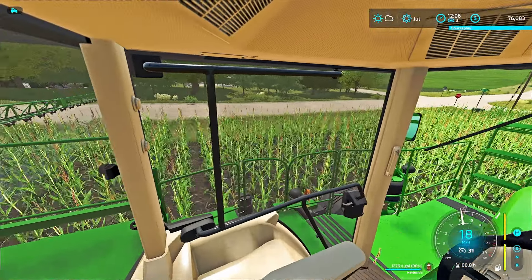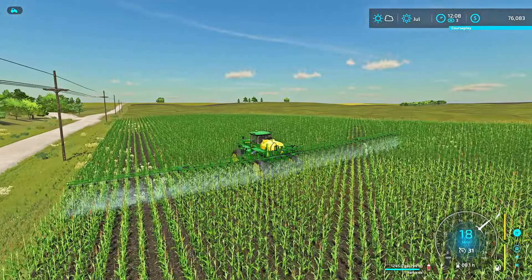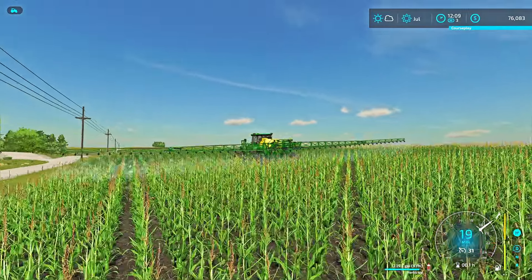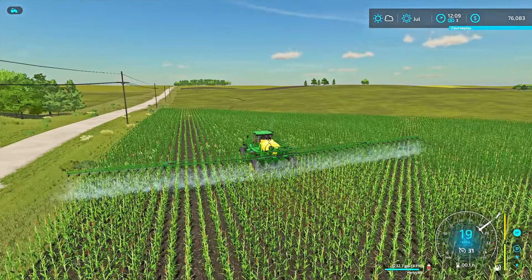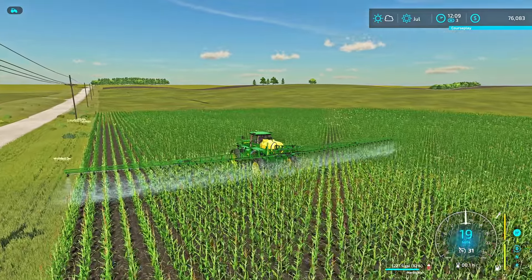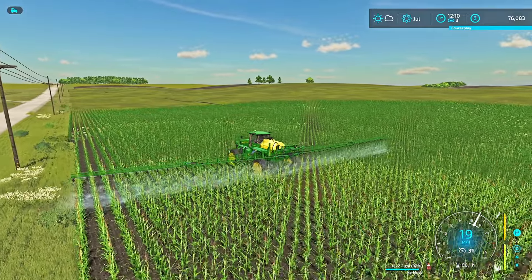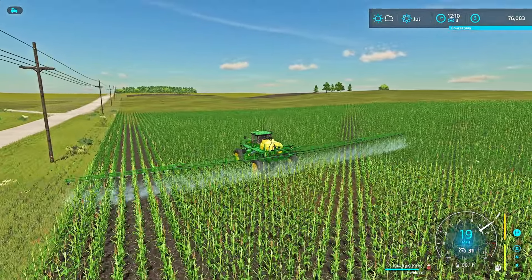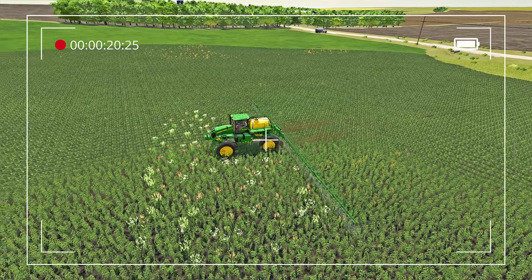Everyone has moved out finally and we're getting ready to start. Everyone decided to go through and do all the smaller fields, so I'm stuck doing the bigger field. I've got 147 acres to get sprayed and it's already 12 o'clock and I'm just now getting started. One guy is over in the bean field adjacent to this cornfield and the fields directly to the west and down south from our main farm site. I'll get pulled in here - the truck is already placed where we need it.